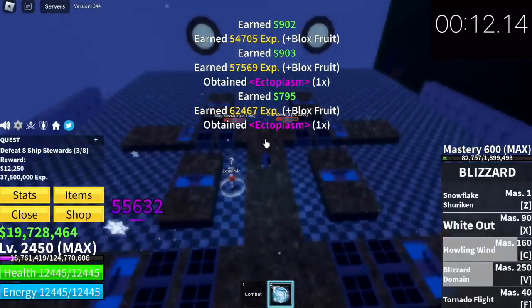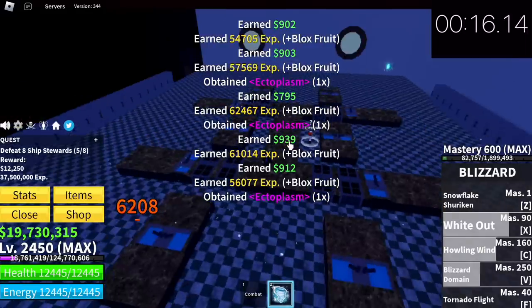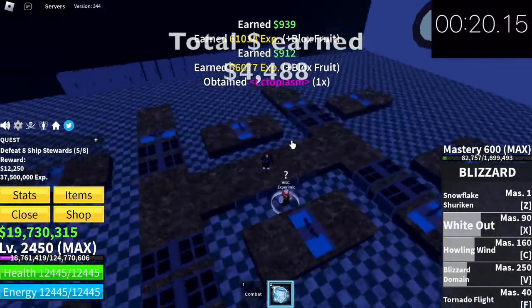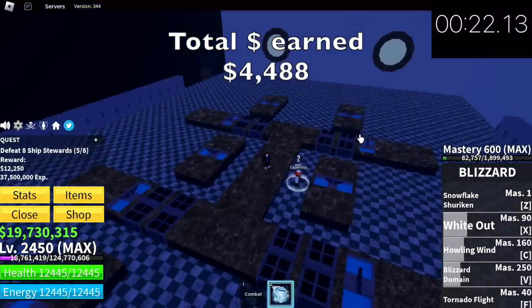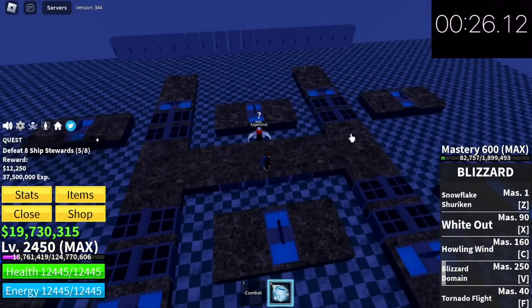I suggest using the C skill. They're not yet dead, so use your X skill and Z skill, or F skill if you want. How much did we earn from that? We earned a total of 4,488. That's a lot — we can buy lots of Robux with that.